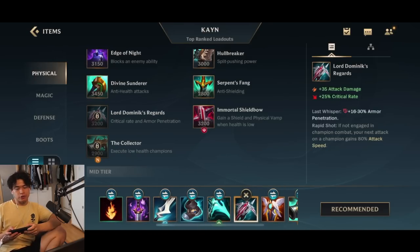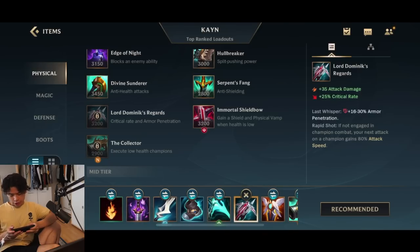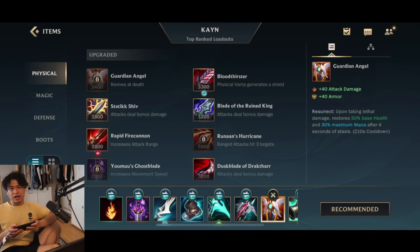We're running Lord Dominic's, but you could also run Serylda's Grudge if you prefer the abilities and the additional slow. The armor penetration reduces armor percentage by 30 in the late game — and it's also good for mages or ADCs because everyone has base resistance. By level 10 everyone has enough base resistance that Lord Dominic's becomes very effective. With this we're getting 50% crit rate, meaning 25% additional damage from the Essence Reaver passive, and then we get Guardian Angel for survivability.